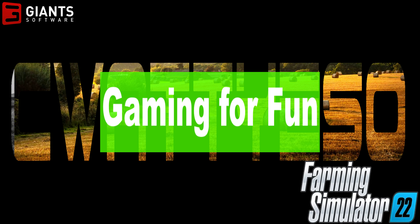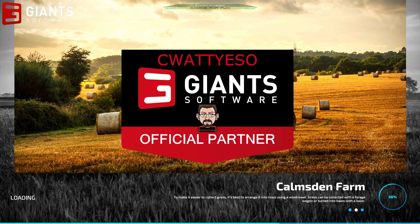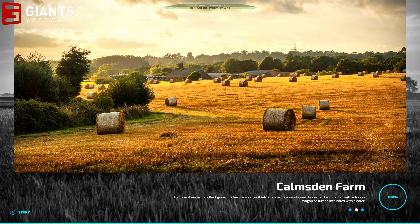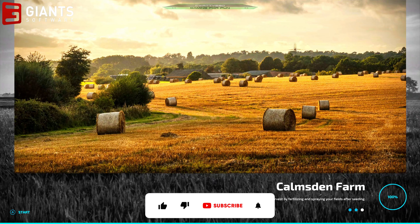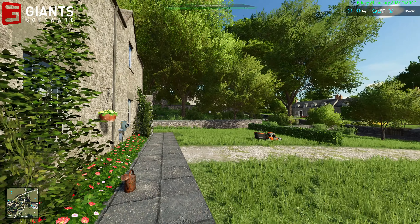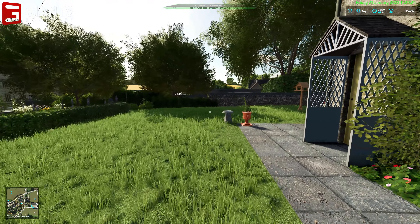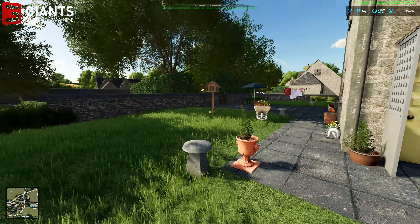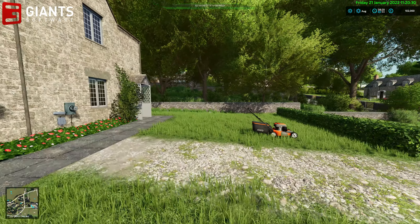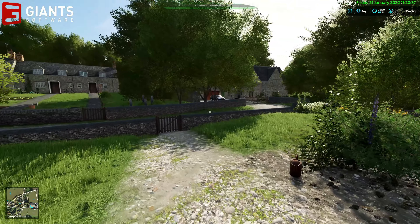Hello ladies and gentlemen, welcome to this map look video of the Calmsdon Farm map by Oxygen David here in Farming Simulator 22. This is a newly released map available on the in-game mod hub to download. Let's hop in and take a quick look at Calmsdon Farm, which is a UK themed map. I've already loaded in once and started playing, so I've had a little look myself. We have a starting farm and, as you can see from the buildings, it's very UK themed indeed.